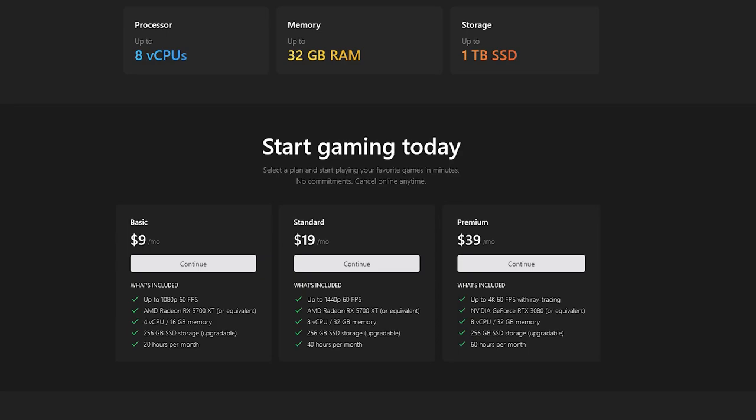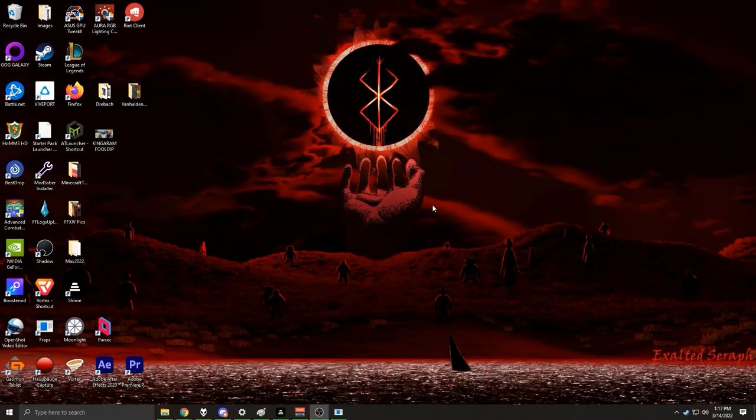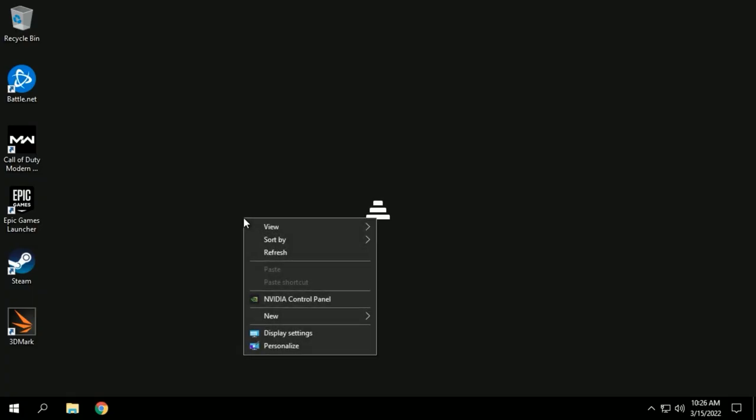For the first portion of this review, we're going to be looking at Shrine's $19 per month package. They offer 1440p, 60fps streams, 256GB of SSD storage, and 40 hours of gameplay. Two things are immediately noticeable: the resolution on the desktop is not set to 1920x1080, and my cursor is far more sensitive than I'm used to, so we'll need to tweak a few things.